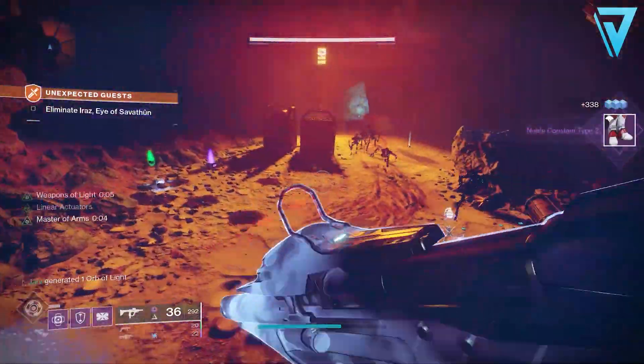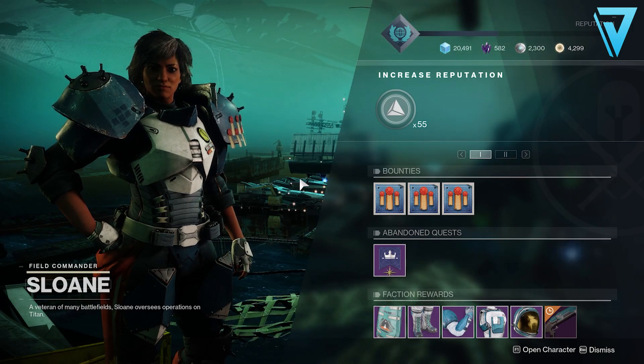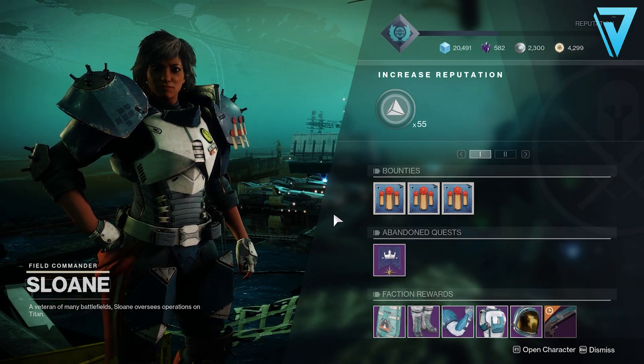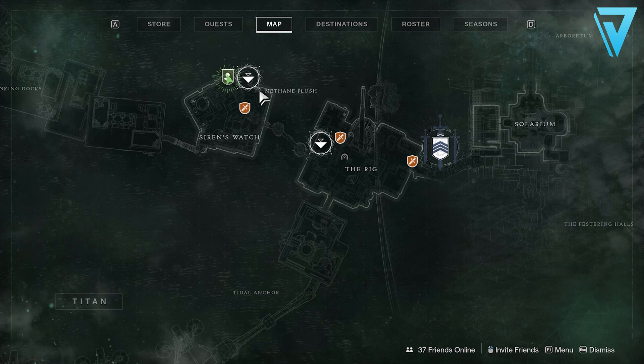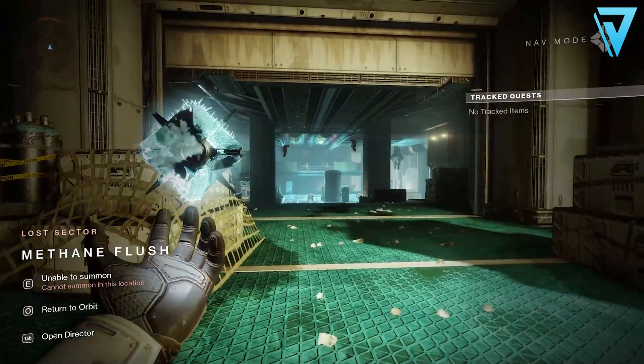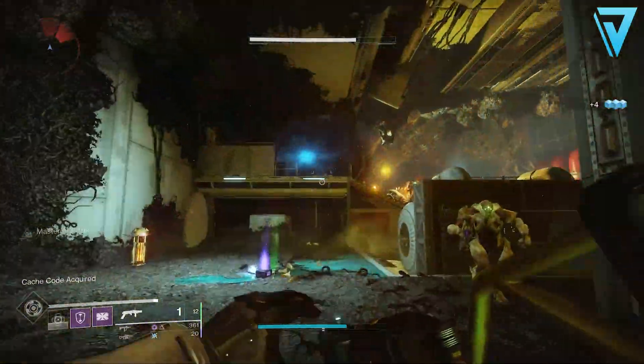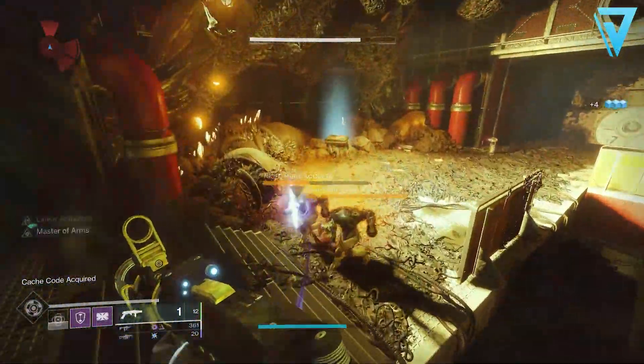That brings us on to the sixth stage where we have to start evacuating Titan. We need to meet Sloan on Titan and tell her of Zavala's concerns. With that done, we now need to Clear the Deck — we need to defeat Hive Knight Deck Thru in the lost sector Methane Flush, which is located in Siren's Watch right near Commander Sloan. That brings us nicely onto Asset Interception.